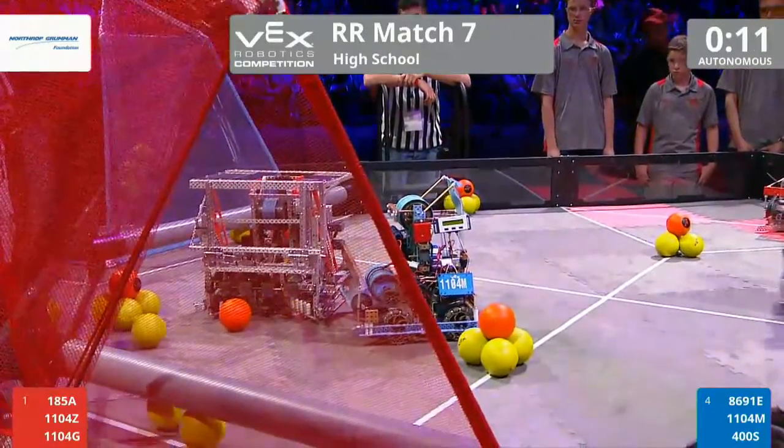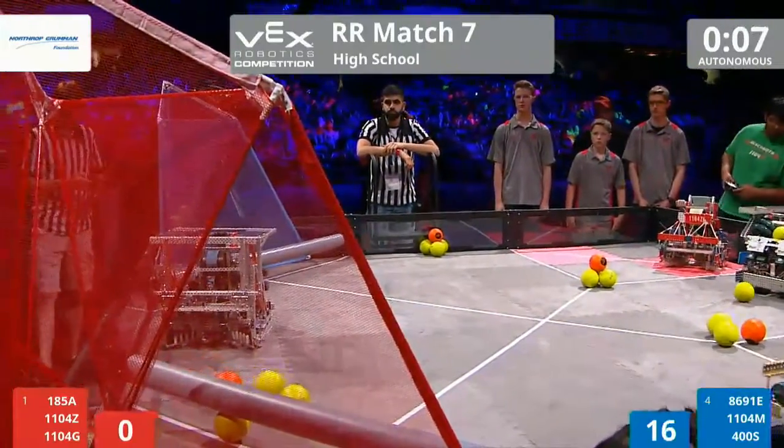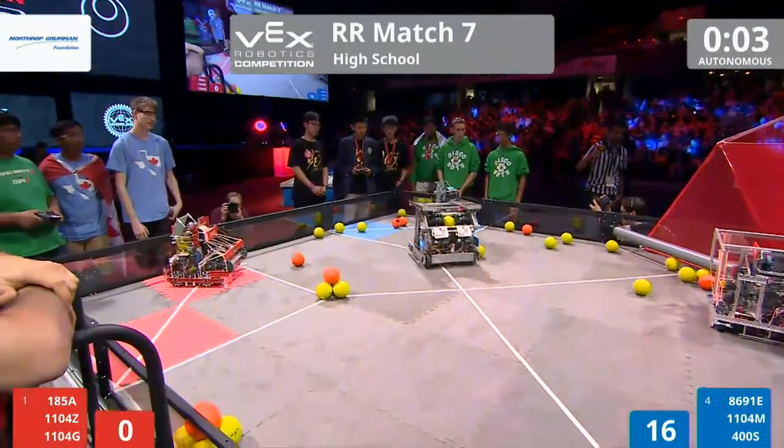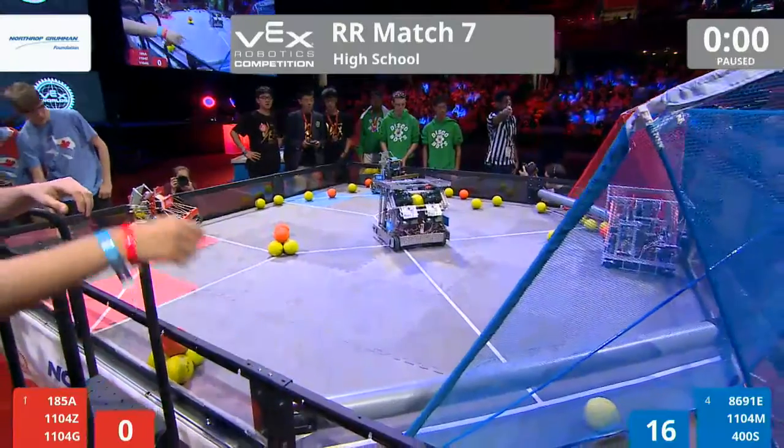We got one of the Disco Bots going to meet in the middle of the field. One shooting long range for Red. We have a strategic play. It looked like the Red Alliance might have been shut out of that top net while Blue made their three shots. So Blue takes Autonomous.